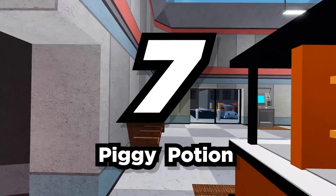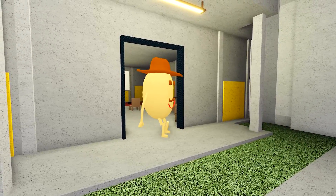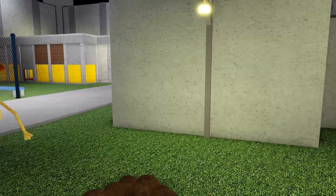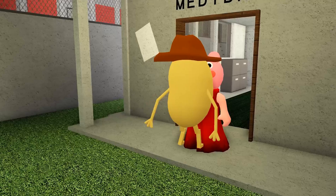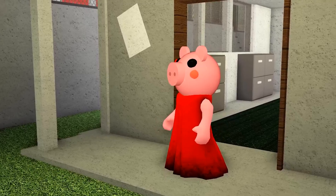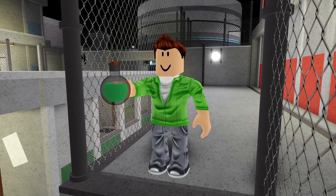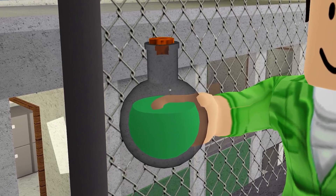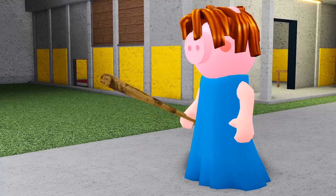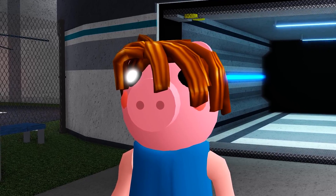Number 7: Piggy Potion. There are many theories in Piggy about how the infection first started and how it might be spreading so fast. Nobody knows the answer, but what we do know is that it might have started with Mr. P creating an evil potion. The potion will be force-fed to innocent players, turning them into a Piggy monster. This weapon won't work on regular game modes, but should be exclusive to the infection game mode.